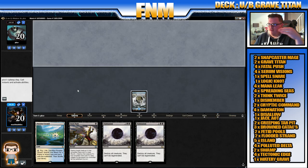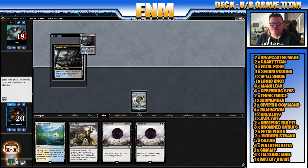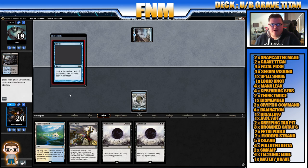As you can see from the new graphics on the screen, the decklist is below now, so I hope you all liked that. Just trying to find out where it was — I was looking at my side screen as I was recording. So this is a Blue-Black Grave Titan — it's like a control deck with Grave Titan as a nice little finisher. We run Jace, Architect of Thought, and Snapcasters as well.